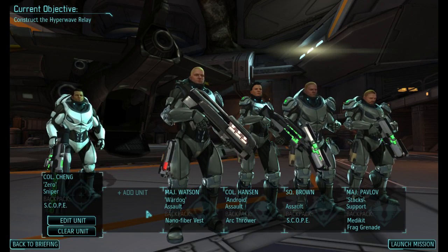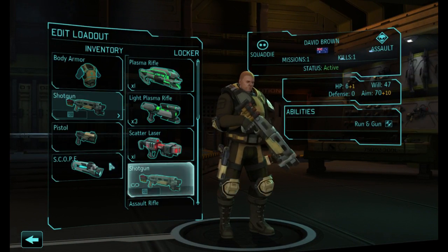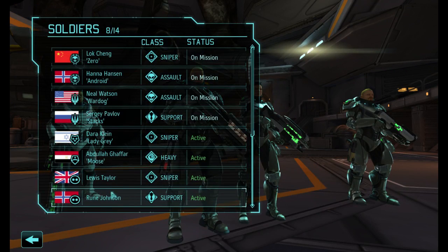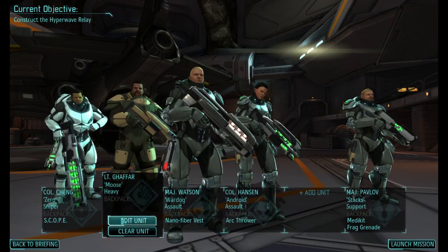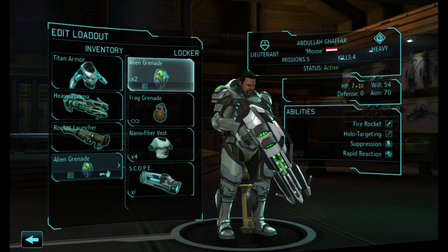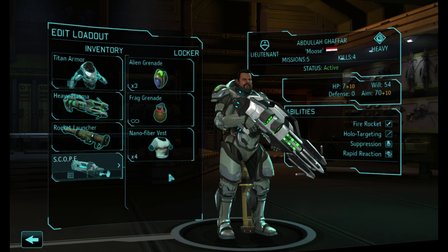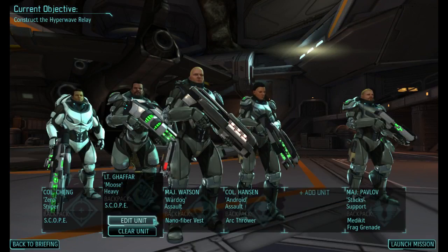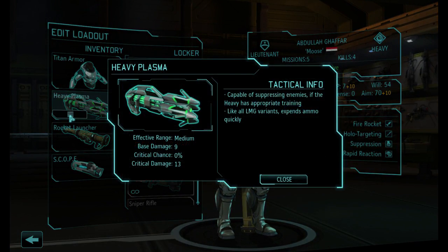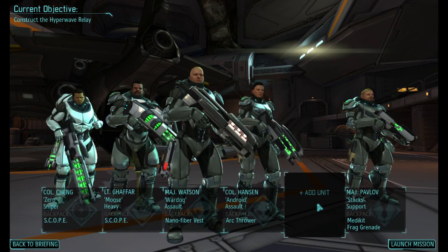So who's going to be our extra one? We need a heavy. It looks like we're bringing along Moose. Have a scope instead — because your unit was having awful trouble hitting anything with that enormous gun, and the whole point of it is that it does a lot of damage. If you can't hit with it, it doesn't help. So: sniper, heavy, assault, assault, assault, support.